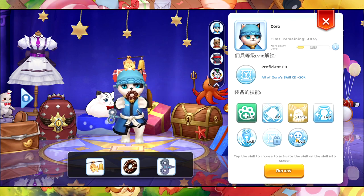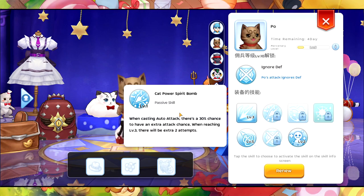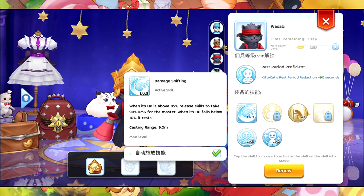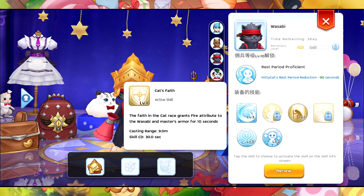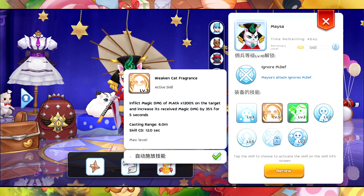With SP 30, Goro's bonus healing is plus 100%, which is nice. This skill is not currently unlocked, as you can see — we'll unlock it later on. Wasabi is a tank kitty cat. I also have not unlocked all its rewards yet, and we'll get into that later. This next one I like the most.